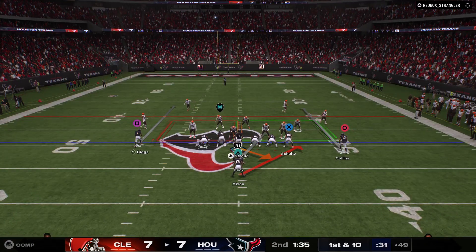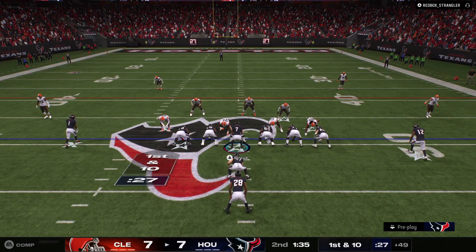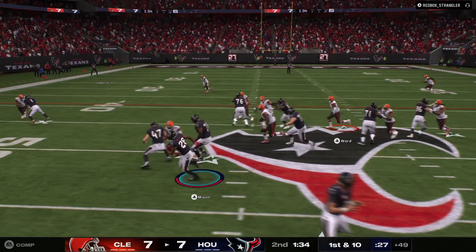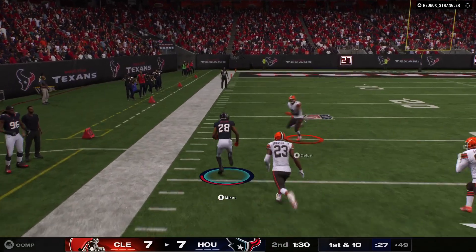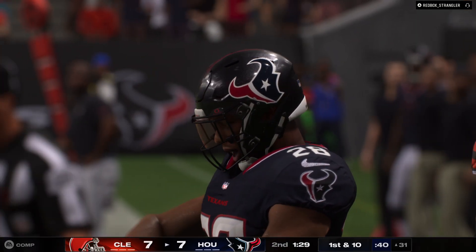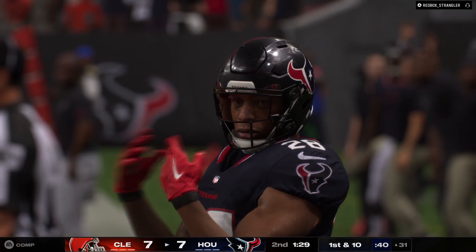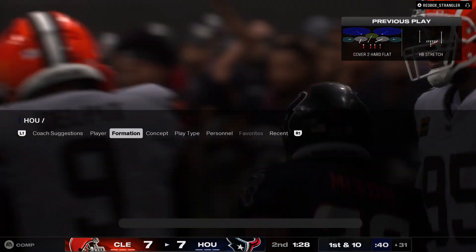Another catch for Mixon there on this drive. It looks like they're going to utilize him out of the backfield any way they can, and that time they pick up a first down. On defense, do you assign a man to him before he gets going? Pass to the 35 — he'll be dropped a yard or two shy of the 30. Another big gain, this one good for 18. They're making it look easy out there. Another first down.